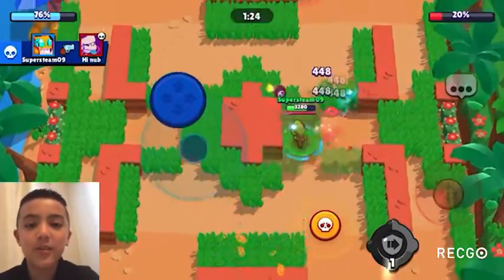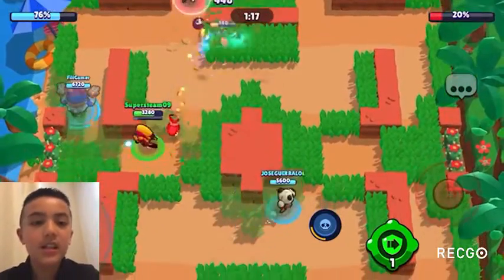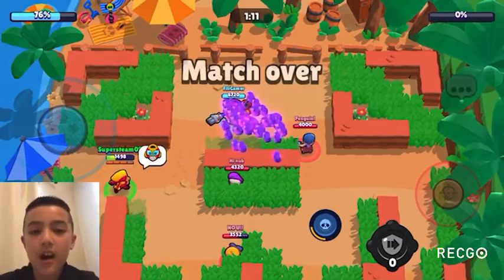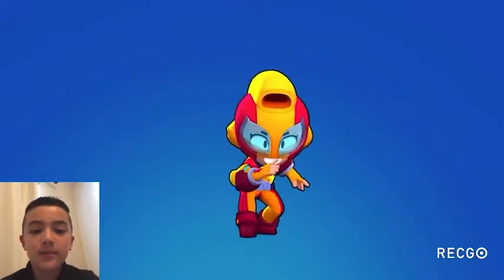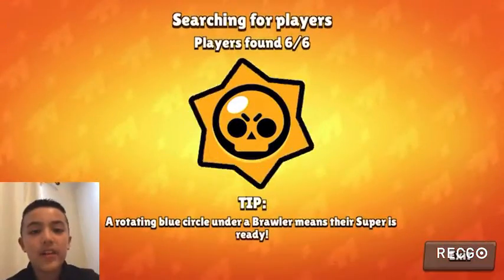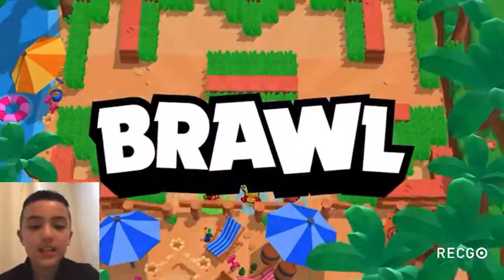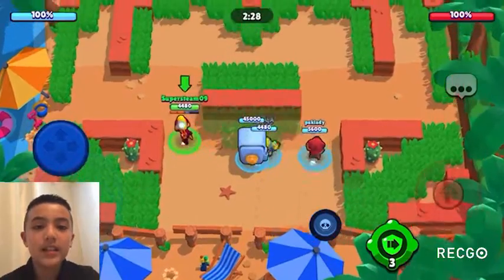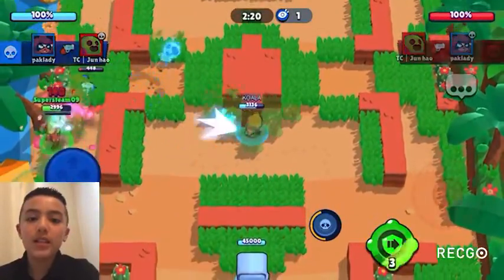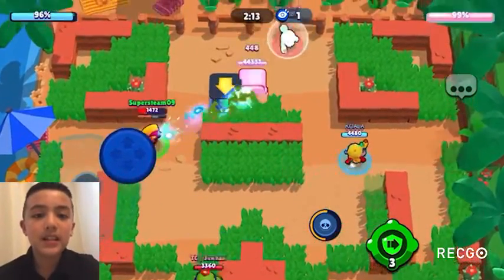At 30 is Tara, gaining four spots. Tara is pretty good in 1v1 situations but not great on offense or defense because she doesn't put out a lot of damage. At 29 is Jesse, dropping eight spots — not good in 1v1 and not the best at attacking or defending. At 28 is Sandy, staying at the same rank. Sandy is a support brawler and these new lane maps where you spread away from teammates don't really suit her.